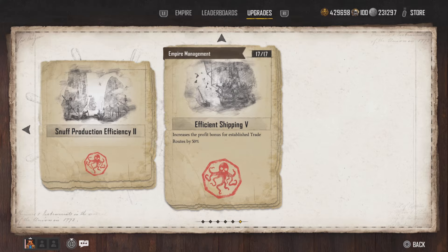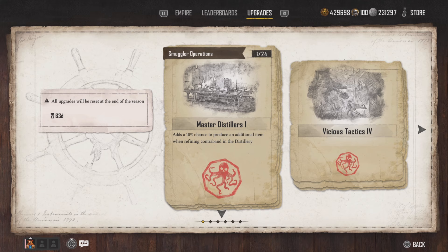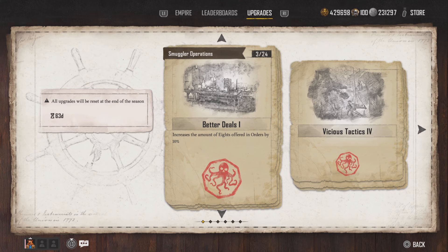We've got smuggler operations, smuggler skills, Red Isle connections, Coast of Africa connections, East Indies connections, and empire management. If you're aiming for silver, smuggler operations is a big one to do — and I'm going to explain why. Looking at the pages, it unlocks the production of gold skull rum from white skull rum. I wanted that because you can sell gold skull rum to Sherlock.